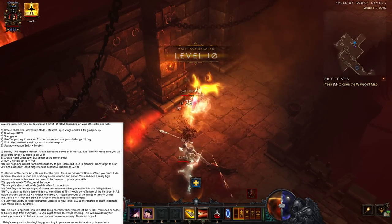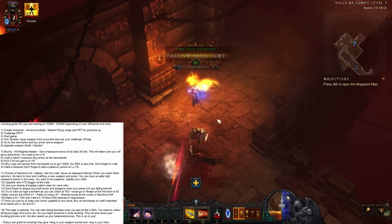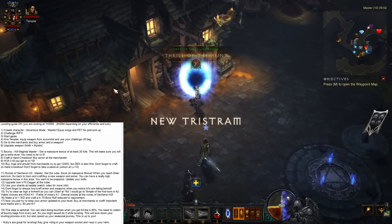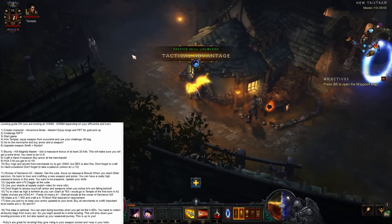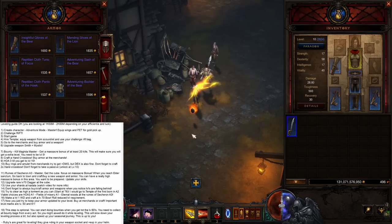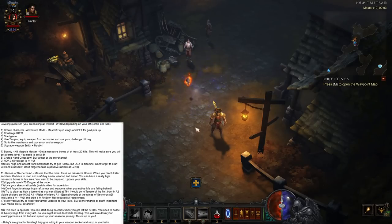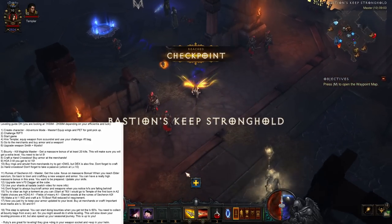Once you get to level 10, just leave — it doesn't even matter if you can keep going. Once you get to level 10, I'm gonna show you what I meant earlier with the merchants. You're gonna see that there are just no rings here, so you can't purchase them. You have to go to a town where you haven't been yet. We've already been in Act 1 and Act 2, so we need to go to Act 3 or 5.